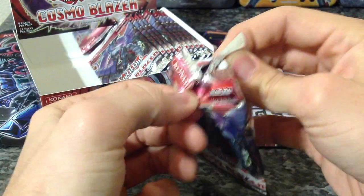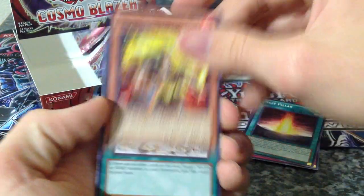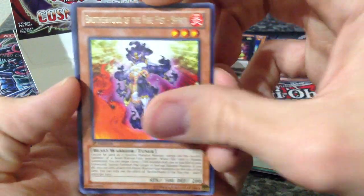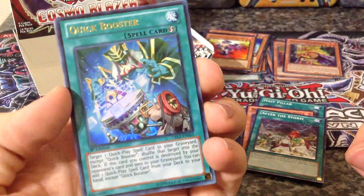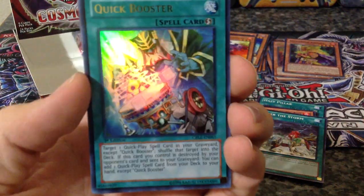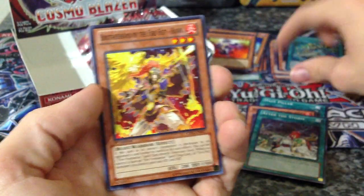I know some of y'all don't like watching the commons, and I'm sorry for that. I like looking through all the cards because if people can't go out and buy a pack, I want them to know what cards are in there. Brotherhood of the Fire Fist Spirit for our rare, and a Quick Booster for our Ultra. I don't know if this card would be good for play, but it's still a cool looking card.